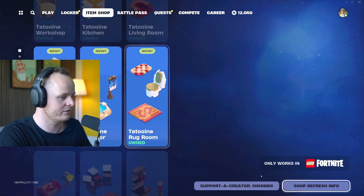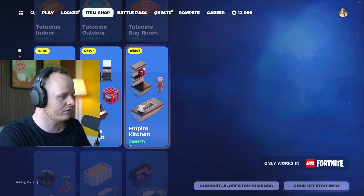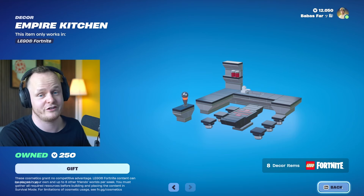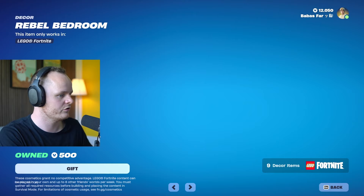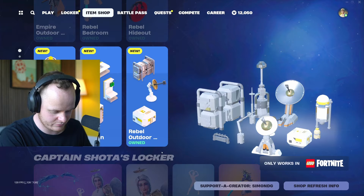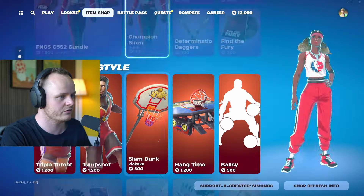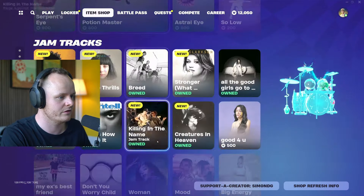It goes on with nine decor items and another nine decor items. There are 60 core items, and I like that there are these low prices — 90 core items. There's the Empire stuff and so much more we can put into our game. As far as I know, there are 142 new decor items in total that you can buy in the item shop.